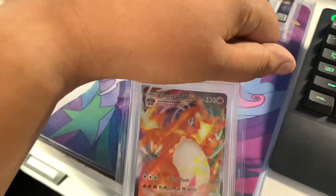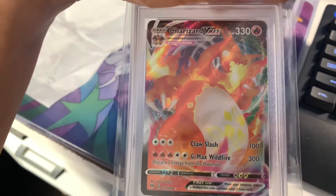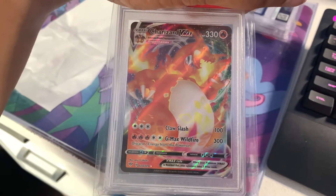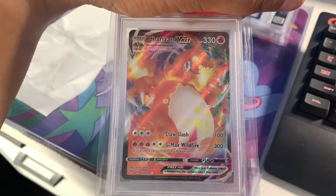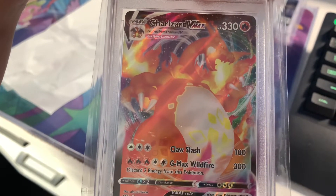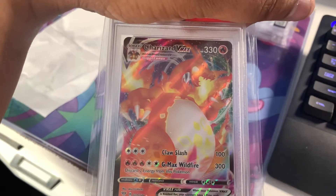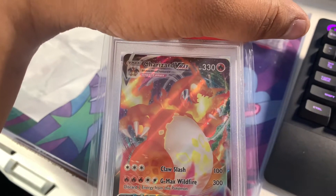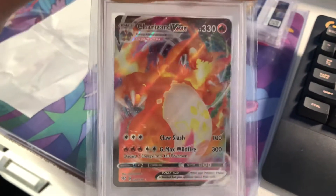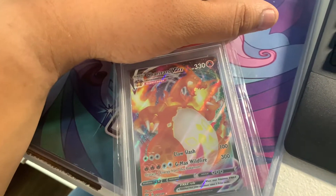So what we have here first is Charizard VMAX from Darkness Ablaze. I pulled this card from a random pack at my local card shop. I did get really happy when I pulled it, because this is the original Charizard VMAX — before they added in the rainbow one from Champion's Path and the one from Shining Fates. A PSA 10 is going for roughly about $300 or so.